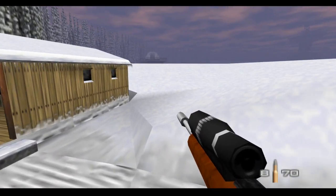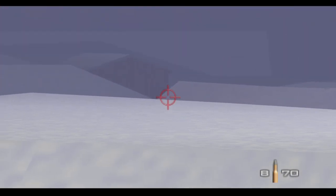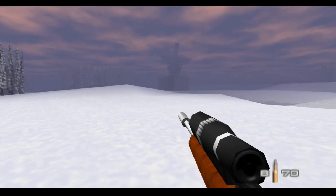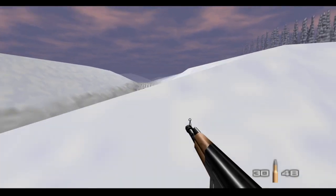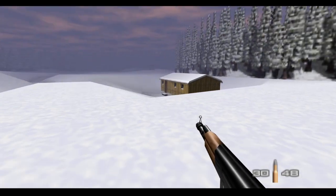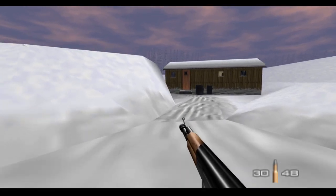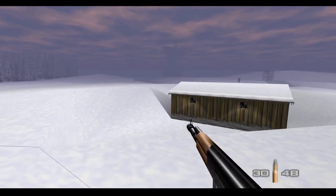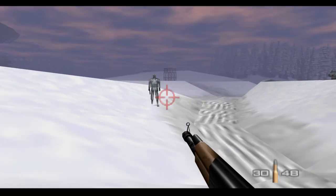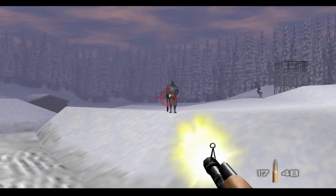Now I'm trying to remember where exactly the house is where I use the safe key. I think it's somewhere on the left side. Checking the cabins — did I check both of these? I'm kind of lost, trying to remember exactly which house has the objective. Let's check this one — nothing here, it's empty. We'll take down this Siberian Special Forces — got shot once.